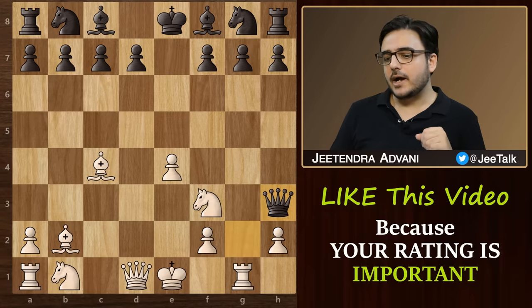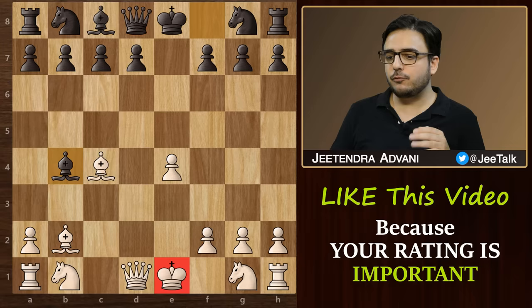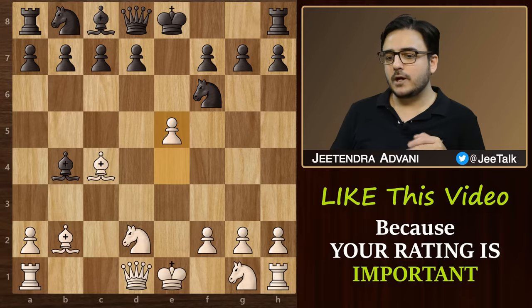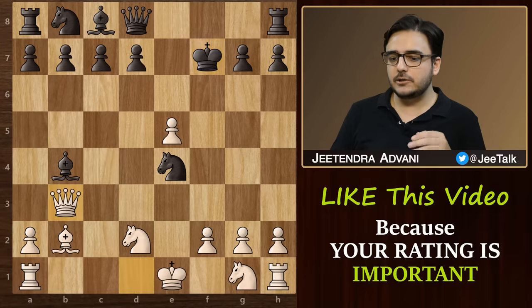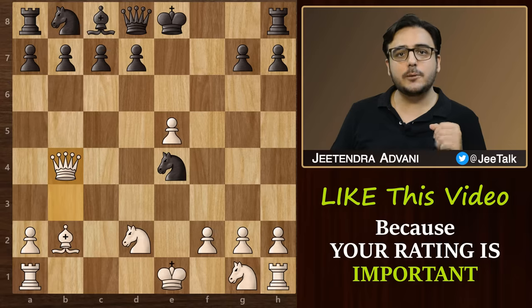Now let's look at another variation. Here we have bishop b4 check. We block with the knight, then knight f6 attacking the pawn. Pawn to e5 as usual. Knight e4 attacking this knight, and again we go for bishop f7 check. If king takes bishop, then queen b3 check — we regain the bishop and also end up with a solid positional advantage.